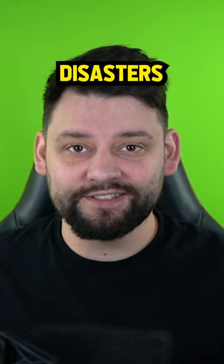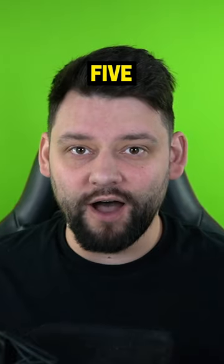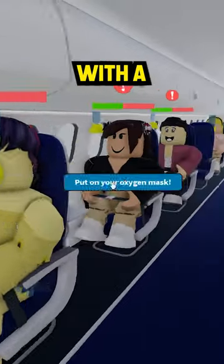Top 5 Disasters in Cabin Crew Simulator. Coming in at number 5 is the Depressurization. The reason this one's the worst is because all you need to do is interact with a passenger.